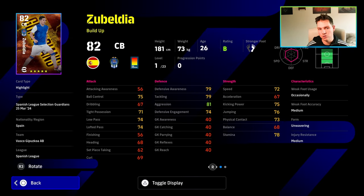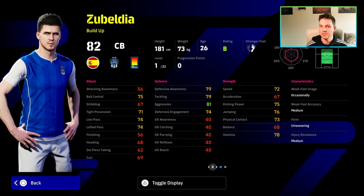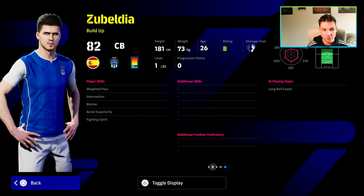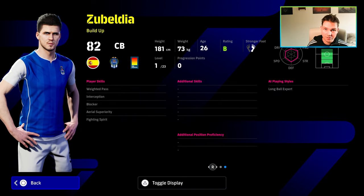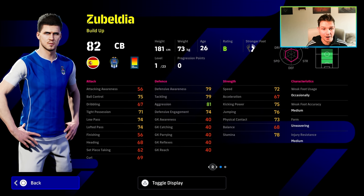This guy also is an interesting one. He's a nice height — not too tall that he'd be clumsy. He's got good base speed and acceleration, and excellent defensive stats and skills straight off the rip: area of superiority, interception, blocker, and fighting spirit. All you need to do is give him acrobatic clearance and heading, slight tackle and man marking if you want a bit of investment. But he's an okay player.